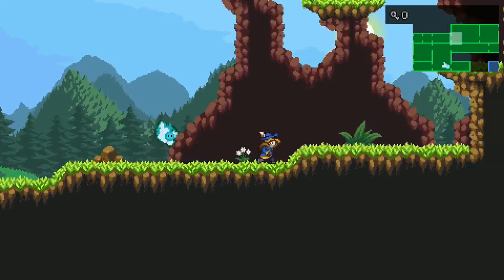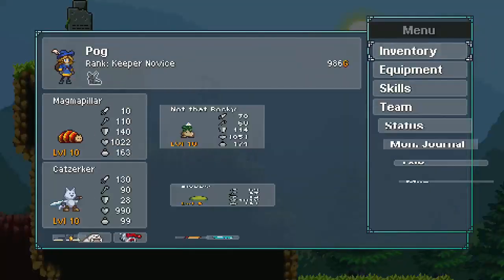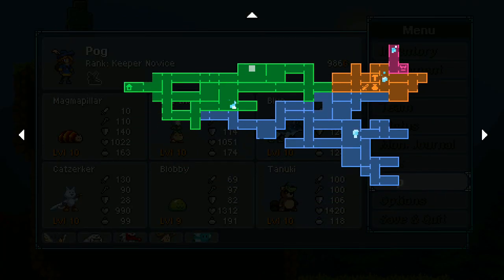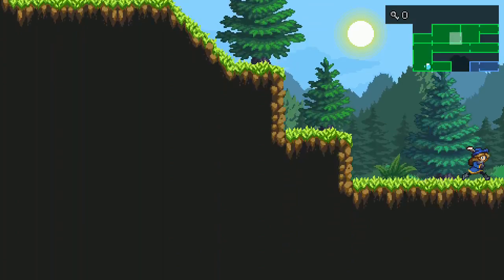We got some extra eggs — we can turn those in. Let's check the map. It doesn't really look like there's too many other spots here. Maybe that was the only one. It was a perfect kind of achievement out of it — hard to complain.